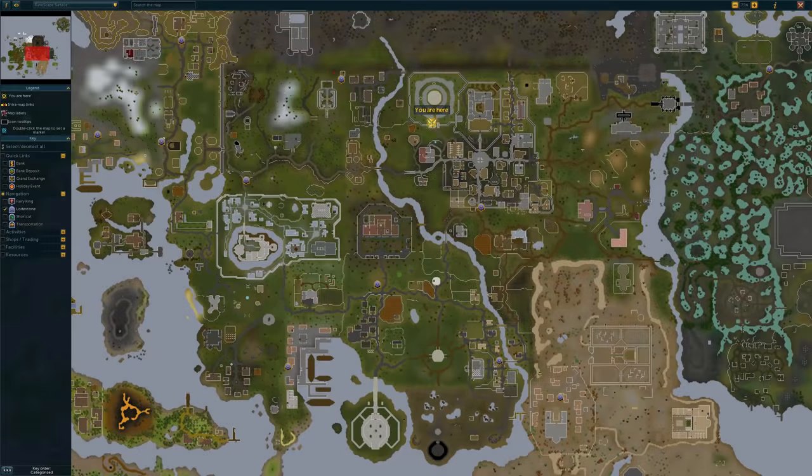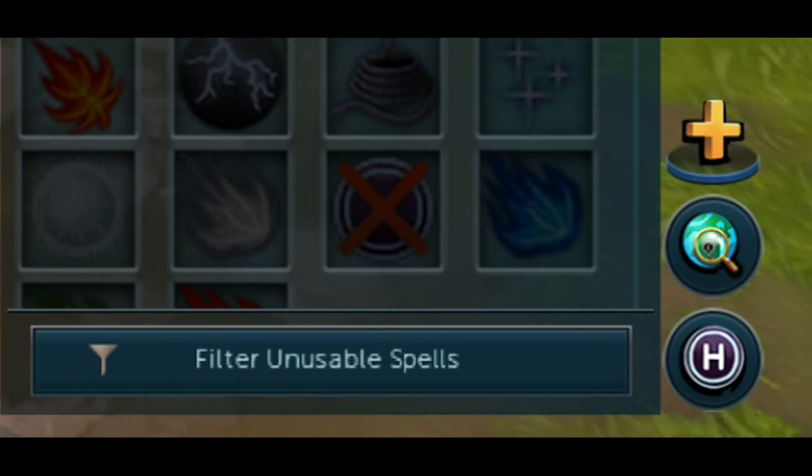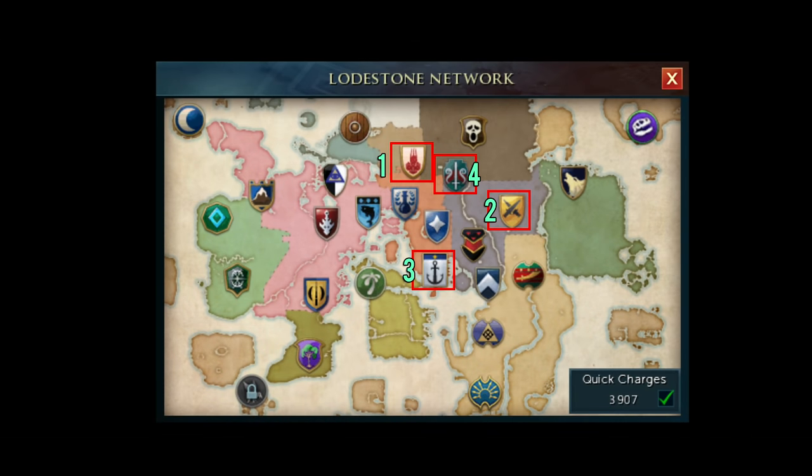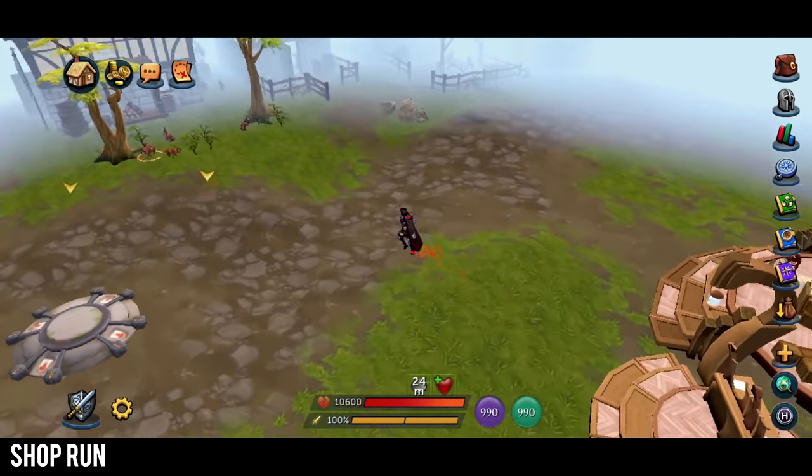Before we go on to the shop run — which will turn your 153k into about 453k, so about 300k profit in less than 5 minutes — you're going to want to unlock two lodestones: Edgeville and Port Sarim, both highlighted in red on this map. To teleport use the H icon on both PC and mobile. We're going to be using four lodestones to teleport to different shops. Start by teleporting to shield 1 in Burthorpe and go to the shop right next to the lodestone.